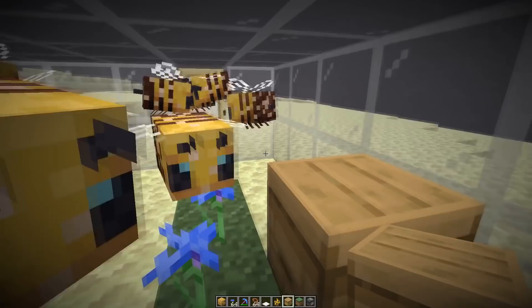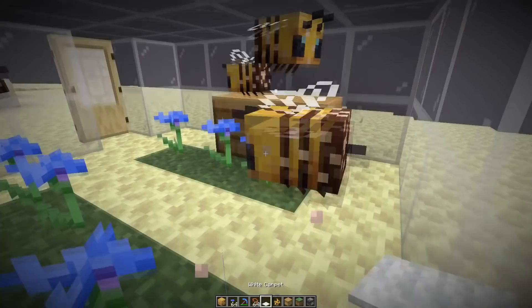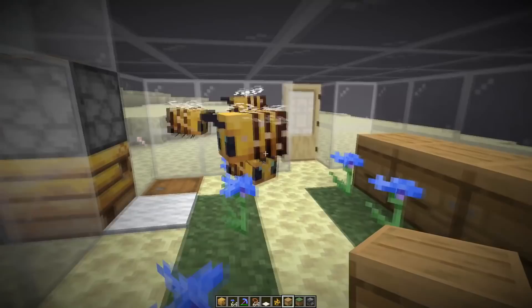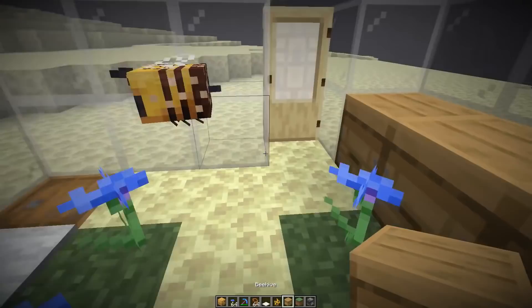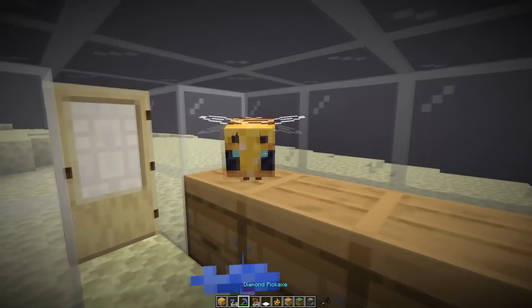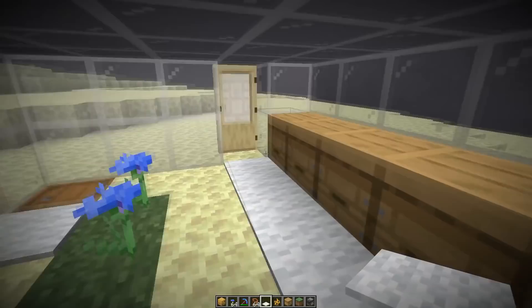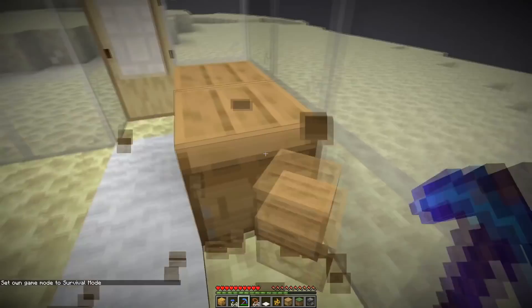Make sure all bees have pollinated so they enter the hive quickly. Fill each hive up completely with three bees. You can also place a carpet in front to be 100% sure they don't go out again. Do this step by step to make sure you always get three inside. You can guide them a little bit with flowers or just push them. Once they're all inside, the carpet also prevents them from going out in case you need to do something else. Now we can safely break the hives and pick them up.